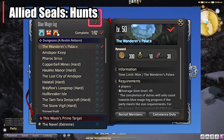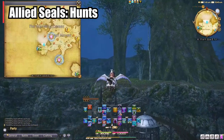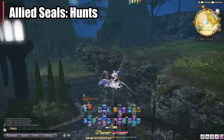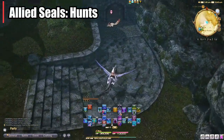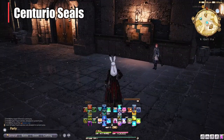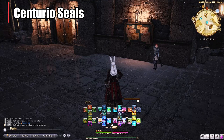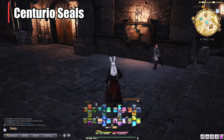Either way, doing your weekly hunt for 100 allied seals and getting 20 tickets is totally worth it, and you should take the three or four minutes to do that. Remember, you can only get allied seals from A Realm Reborn. After that expansion, they moved on to Centurio seals — in Heavensward.